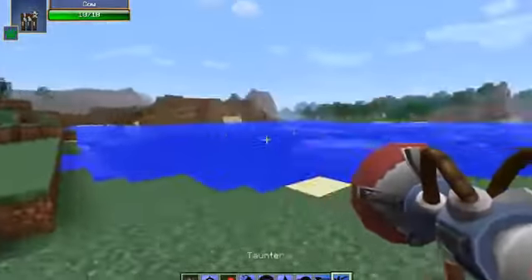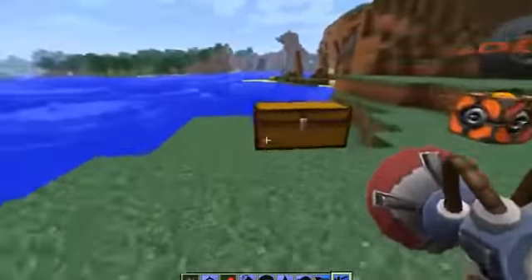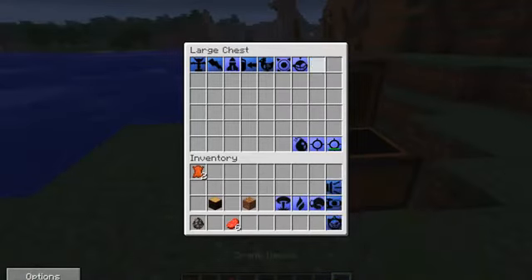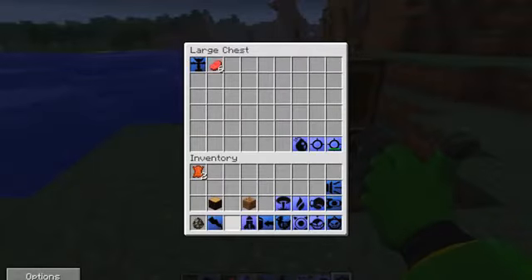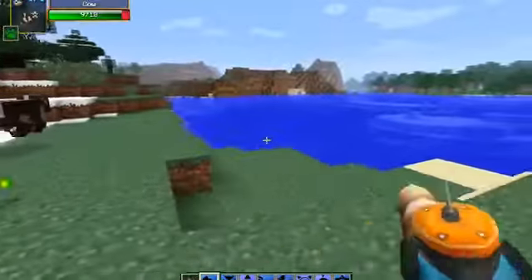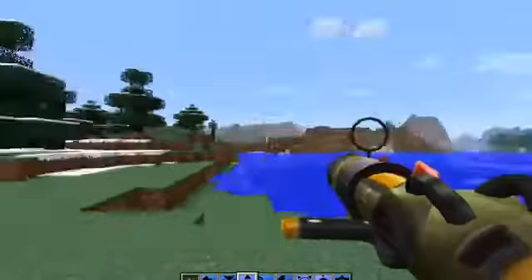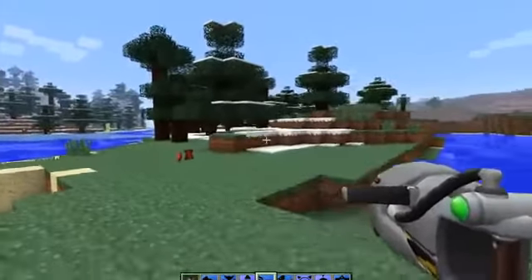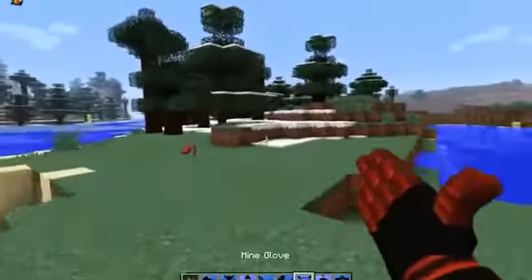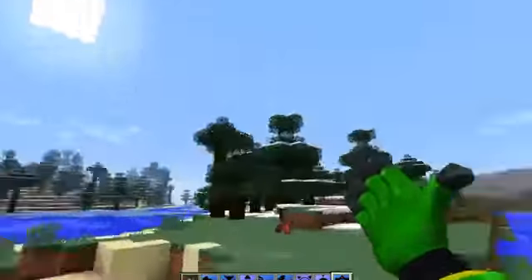We've got the taunter, which just makes random noises meant to taunt your enemies. Those are the ones that are working. Let's quickly look at the ones that are not. We've got a drone, a tesla claw which I'm sure is some sort of electricity, the decoy glove, another rocket launcher looking thing, a suck cannon which is meant to pull enemies towards you, a morpho ray — maybe it makes you morph into something — it has a little chicken on it, a mine glove, the glove of doom — I'd like to see that one working — and a drone device. Those are all the weapons being implemented but not ready yet.